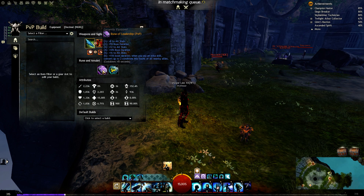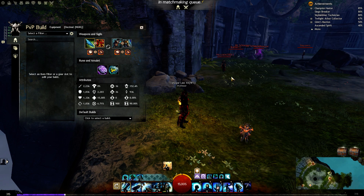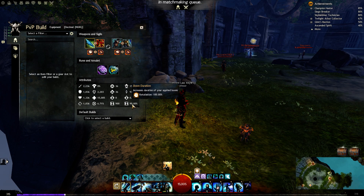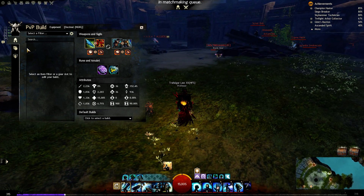The rune of leadership for the longer boon duration, which is pretty nice because we have all the skills applying boons. You can see it — 90% longer boon duration. Retaliation has 100% longer duration on us. This build is just a lot of fun.